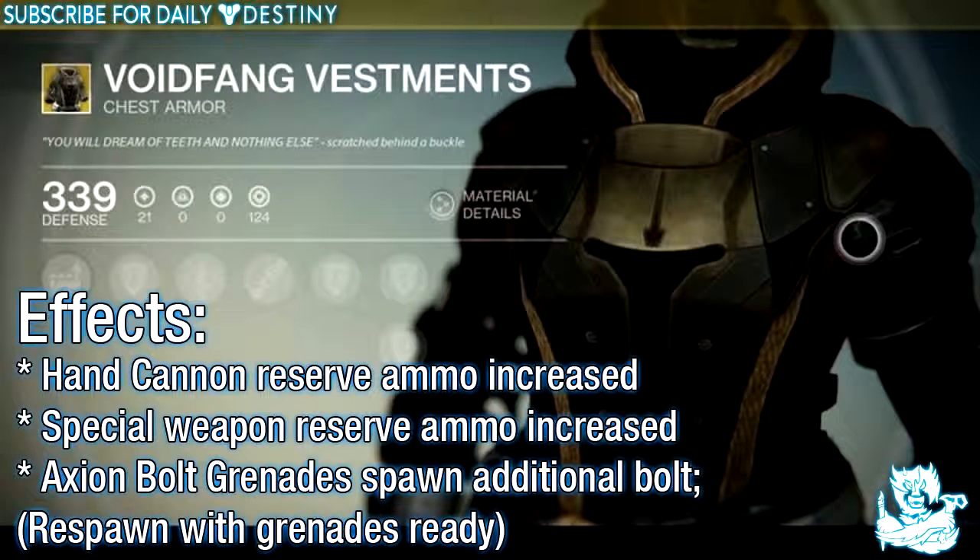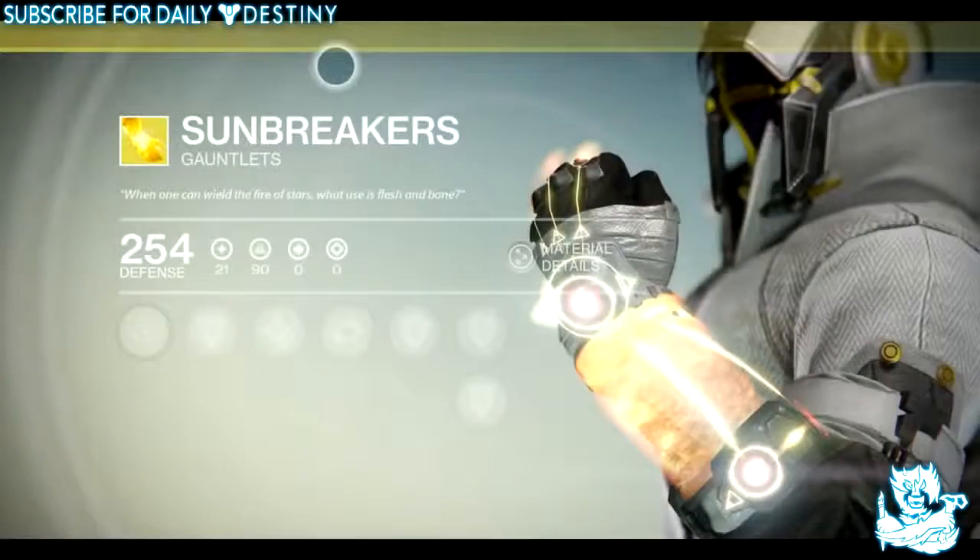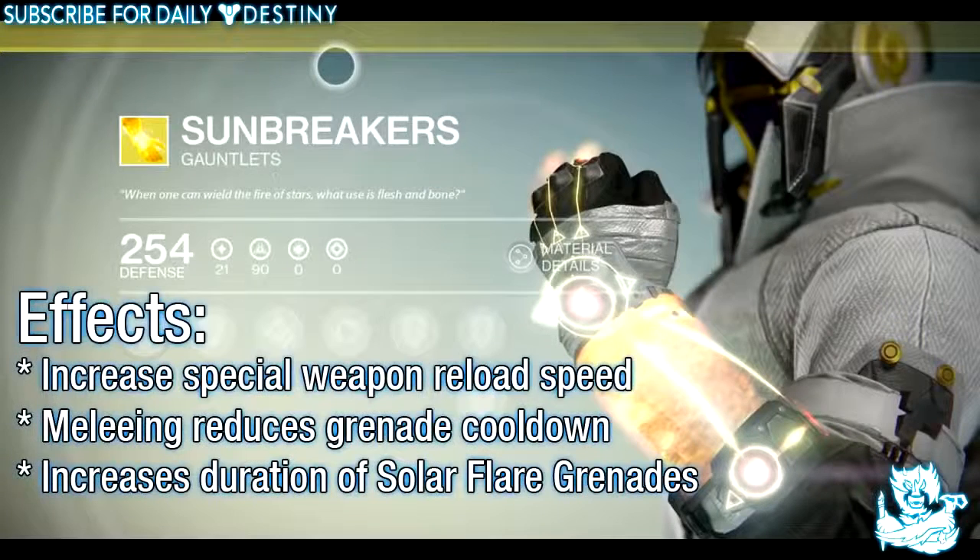The second chest piece for the Warlock is the Voidfang Vestments and its effects are: hand cannon reserve ammo increased, special weapon reserve ammo increased, and Axion Bolt Grenade spawns additional bolts.